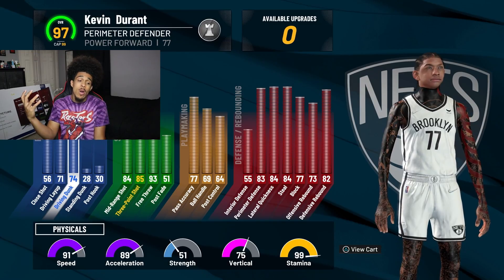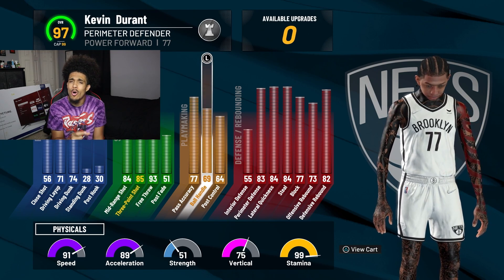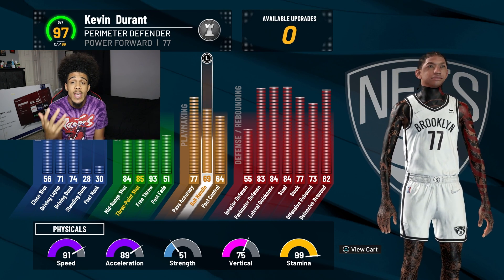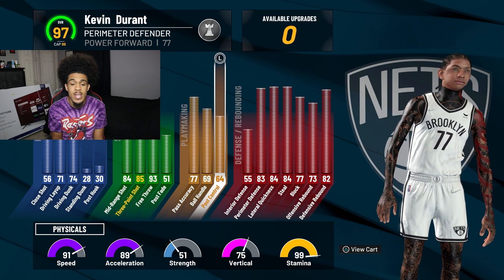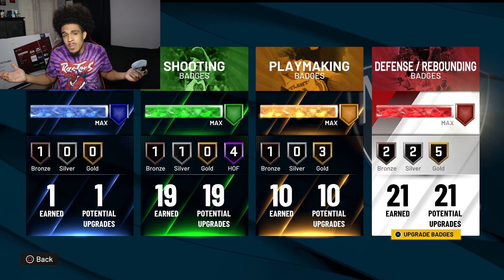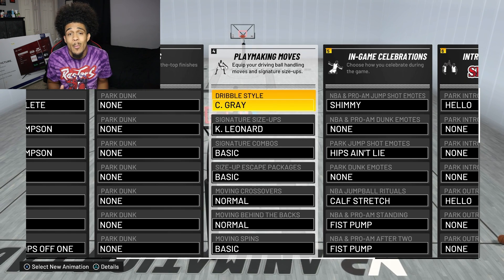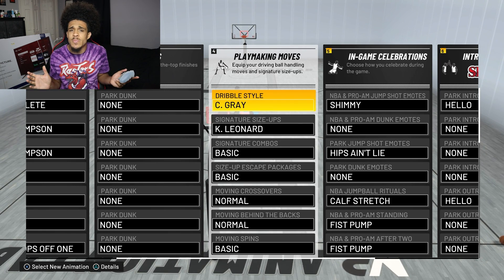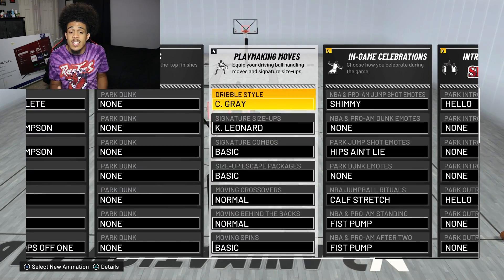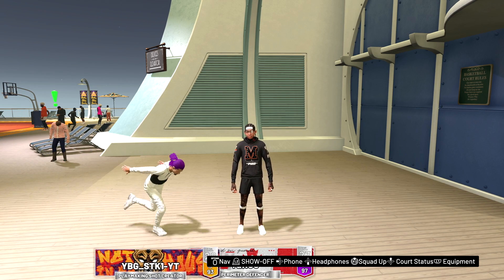This is what we're rocking with on this build: 74 drive and dunk, 85 three-ball, 69 ball control - we're close to 70, at 97 overall right now. When we hit 98 we'll actually be at 70. We have good defensive stats as well. For the badge we have 119, 10, and 21. For animations, even though we just have a 69 ball control, we got C. Gray and Kawhi Leonard - that's all you need.